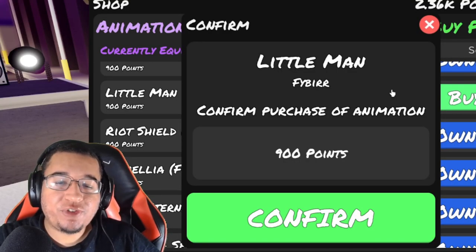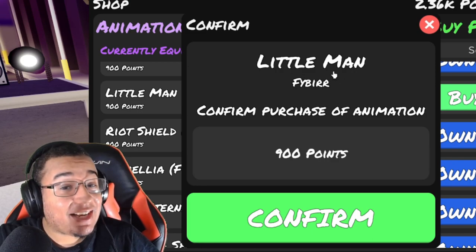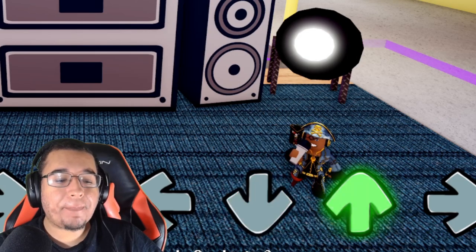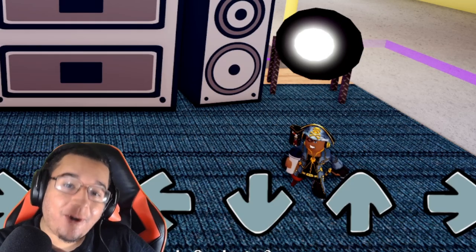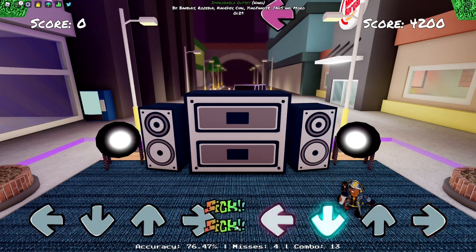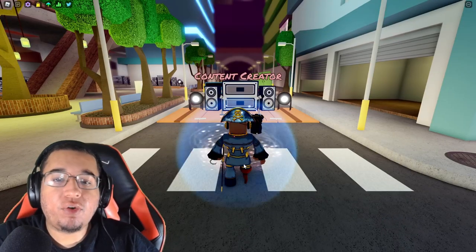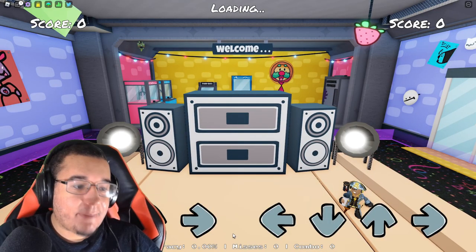Last but not least, the most expensive animation from the update — 900 points — the Little Man animation that they finally added in, made by Fiber. This is what it looks like on idle. You're a little tiny man. Left, down, up, and right. Very very subtle movements, but the whole selling point is that your Roblox unit is going to be very very tiny.